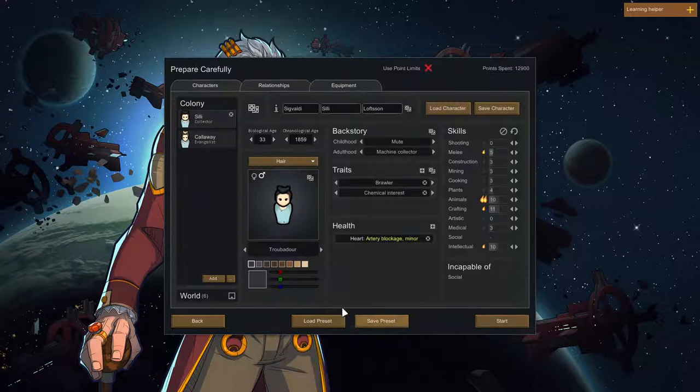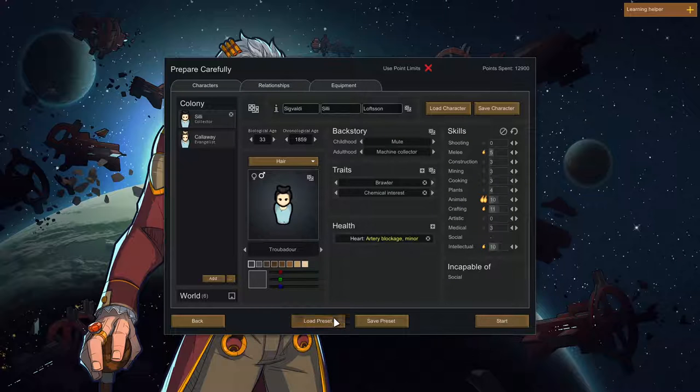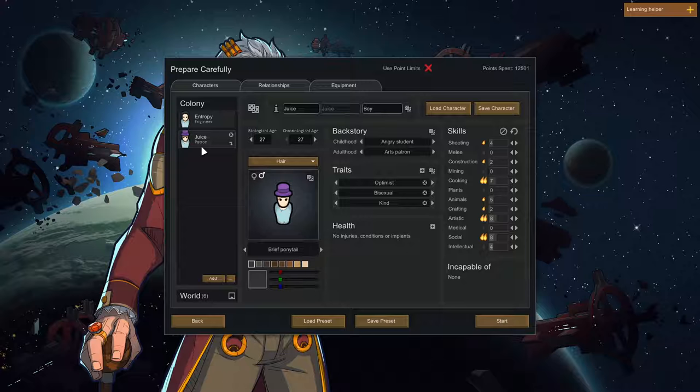Yeah, we can import marble once we get there. Alright, prepare carefully. He didn't save — oh wait, wait, wait. I did save. Load presets, and then we can choose. This is the exact same stuff as we did last time. Yeah, we were missing a miner. So maybe add a Benjamin or something. Yeah, but we did that last time by getting one, right?